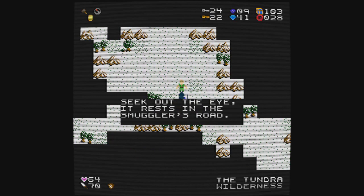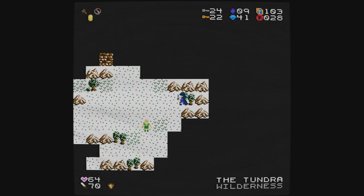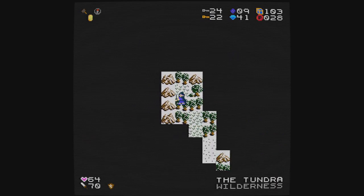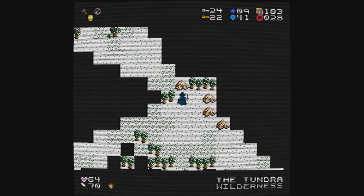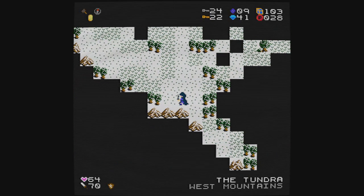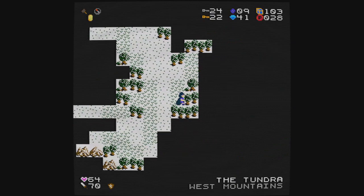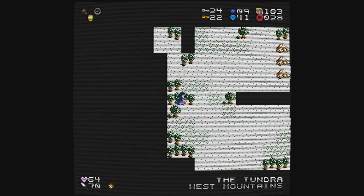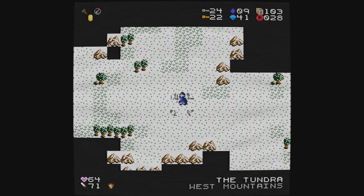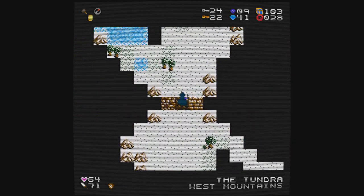I think I've seen this once before: 'Seek out the eye. It rests in the smuggler's road.' Unless that green gem I saw was the eye, I don't think I have any idea what the eye is, so I don't know how helpful that particular hint is. Trees have become less dense over here, but I'm still just trying to make sure I kind of travel east and west, painting out as much of the world as I can. I have found a sword — we're up to level 71. That's pretty cool. And there's a stopwatch over here.